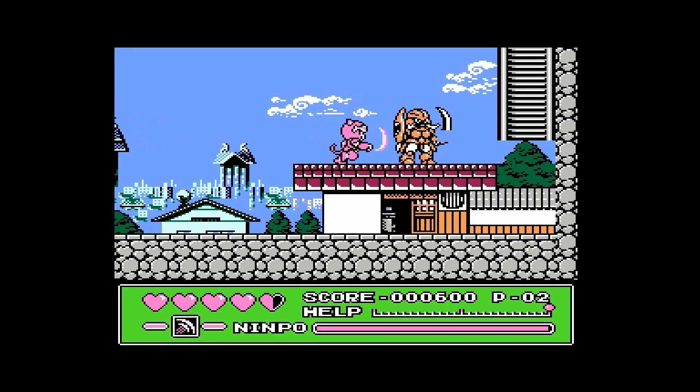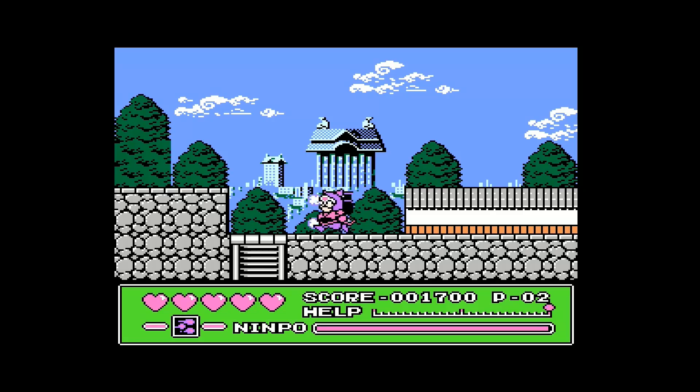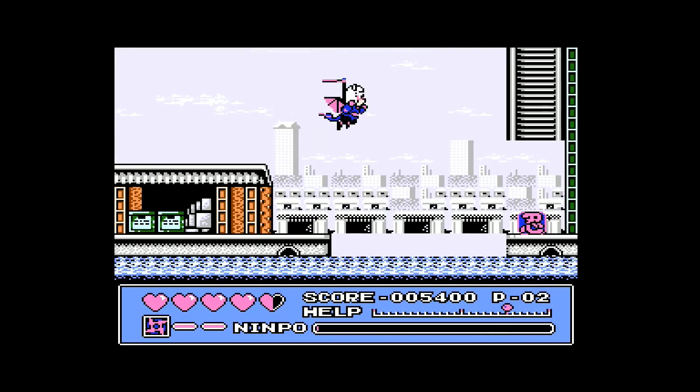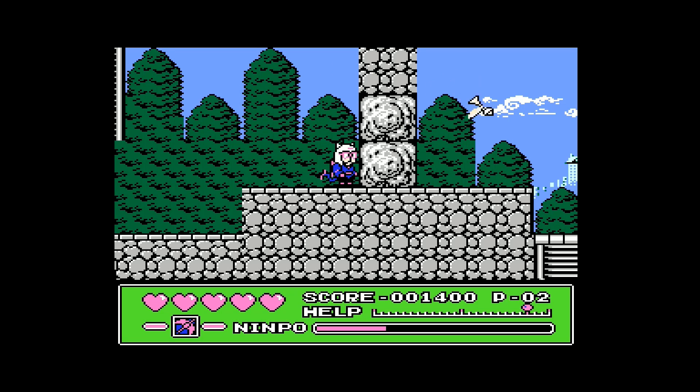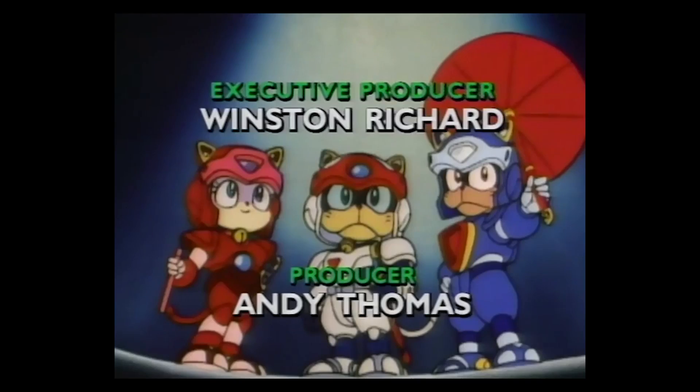When I first played this I totally got stuck because I didn't know you're supposed to switch between different cats in the middle of the game. I thought you pick one cat per level and stick with that one. You have to switch between all the cats because they all have different abilities — one uses a boomerang, one can fly, one blows stuff up. Where I got stuck you had to go through a wall, and once I switched to the cat that blows stuff up we got through. I totally recommend this game if you watched the cartoon and want a decent Famicom platformer.